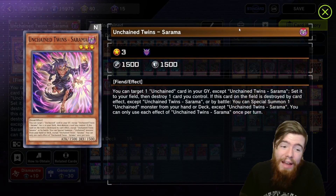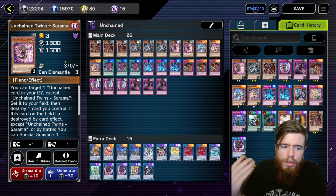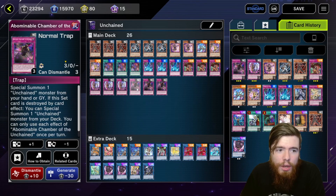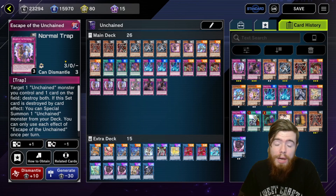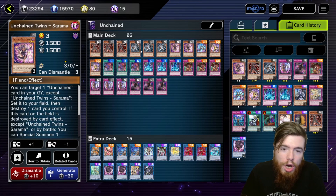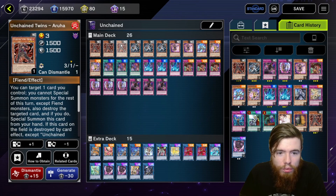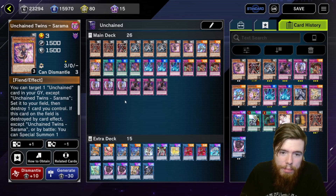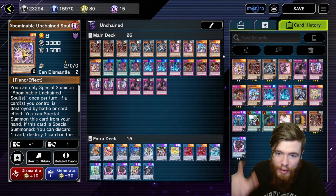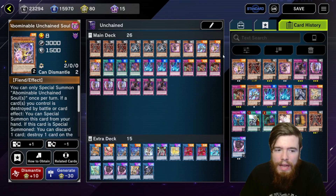Sarama is actually more powerful than the other two but you don't want to see it in your opening hand, so I cut it to two. Basically you target an Unchained card in your graveyard, set it, then destroy a card on the field. You can destroy the card you just set — typically you'd set one of your Unchained trap cards, then destroy it or another Unchained monster on the field to generate more advantage. The key turn one combo: have one of your traps and a blue or red twin, set the trap, pop it with the twin, summon Sarama, reset the trap, destroy the twin, summon your Abominable Unchained Soul, link summon into Unchained Soul of Rage.